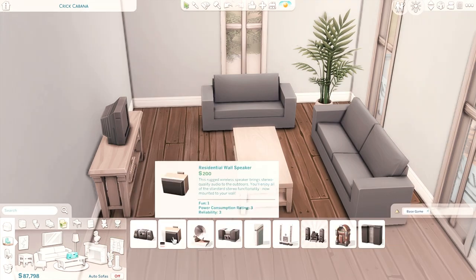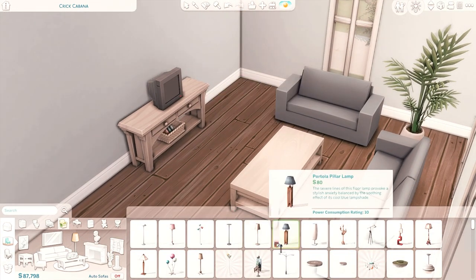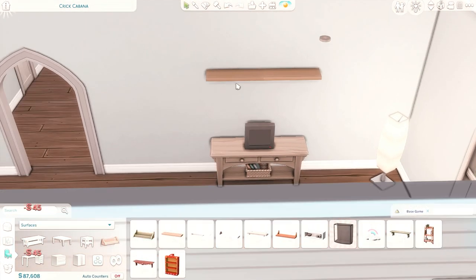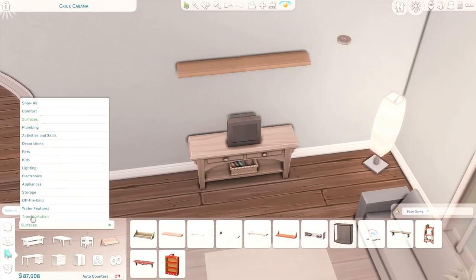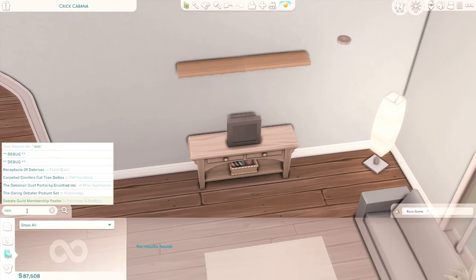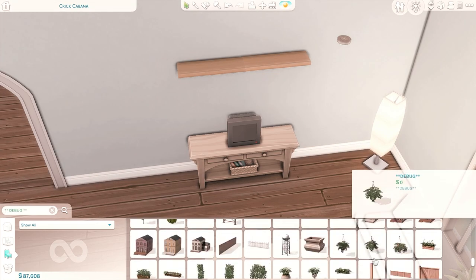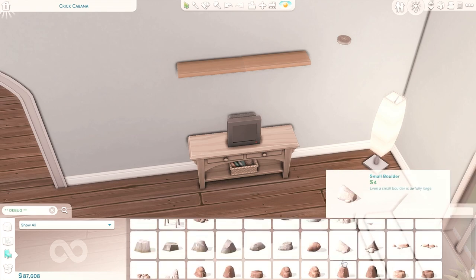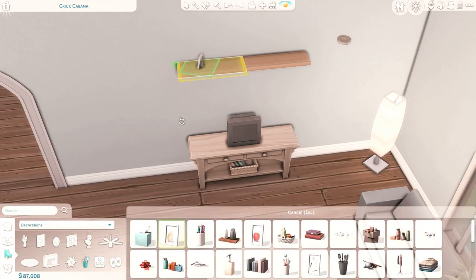I did try to add in as many clutter pieces as I could without going over the base price of the house. I think in the end it ends up being just under 20,000 — it's like 19,700 something simoleons. So it is really cutting it close. But I felt like if I left out even one of the clutter items, it just wouldn't look as full and lived in.